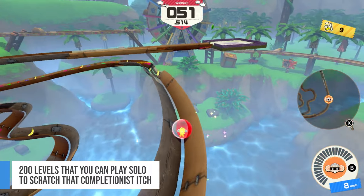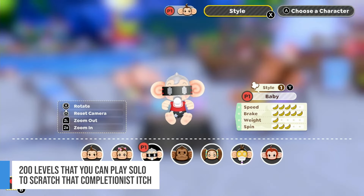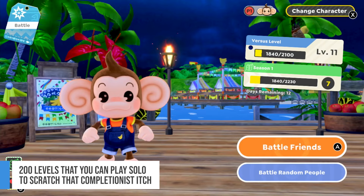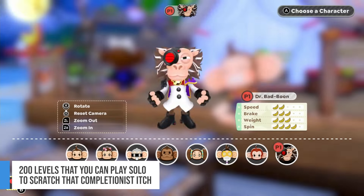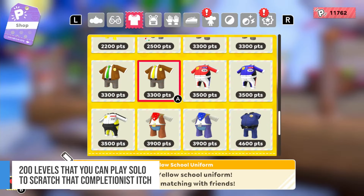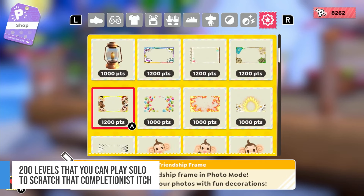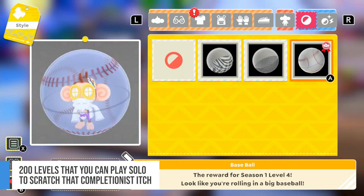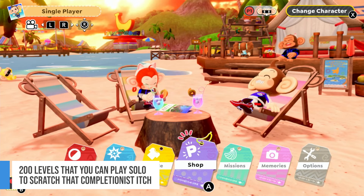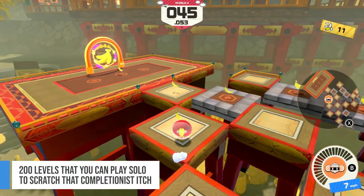Meeting objectives will give you various cosmetic rewards to dress up the game's roster of playable characters, and players can even unlock new characters in the game's shop. Even though the courses and objectives can be challenging, the core gameplay is easy to pick up and play, making Banana Rumble a great entry point to the series for fans who are new to Super Monkey Ball. It also helps that the game has various assist features like checkpoints and rewinds to help newer players.